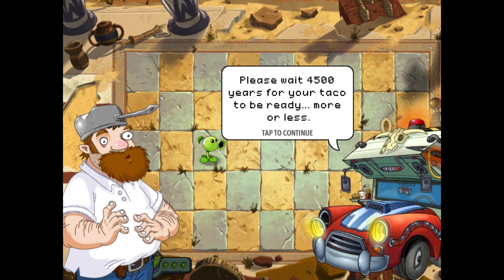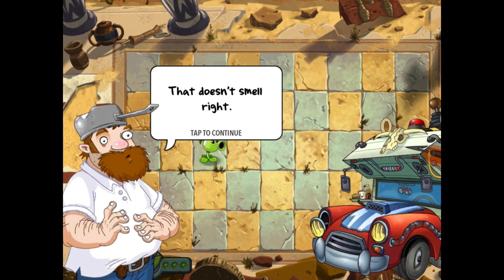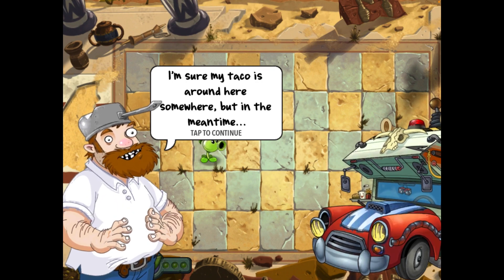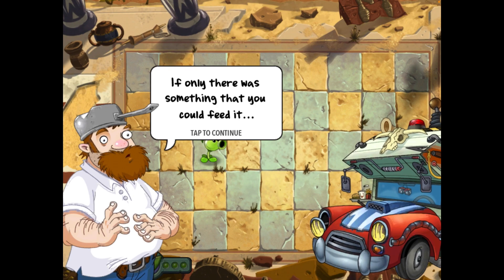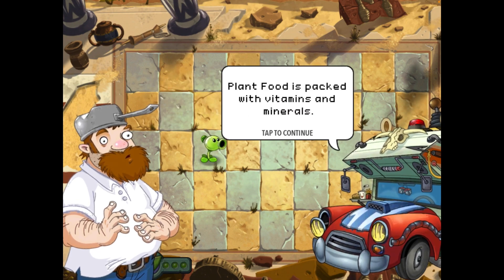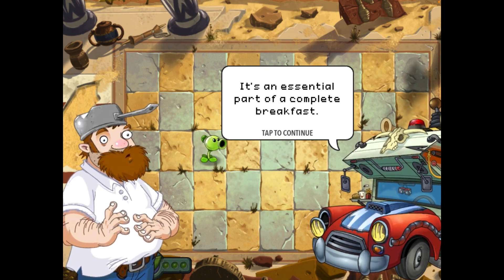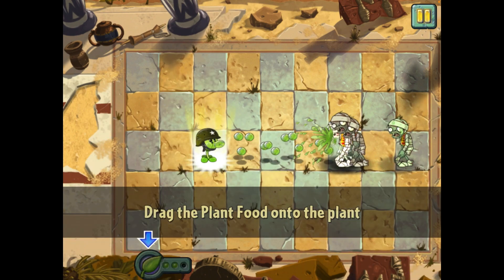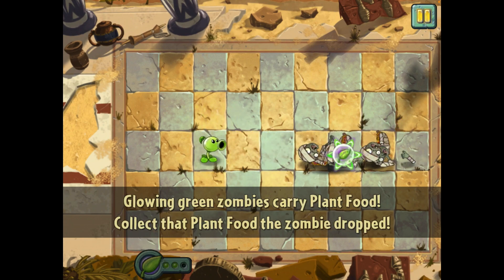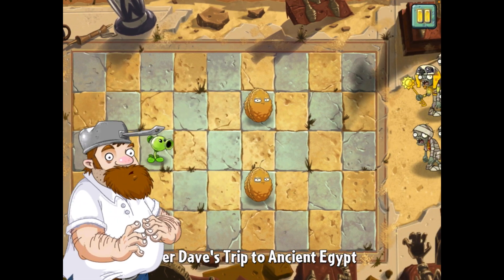Welcome to ancient Egypt. Please wait 4,500 years for your taco to be ready, more or less. That doesn't smell right. I'm sure my taco is around there somewhere, but in the meantime, these plants were meant for planting. Plant food is packed with vitamins and minerals — it's an essential part of a complete breakfast. Drag the plant food onto the plant. Glowing green zombies carry plant food — collect that plant food that it dropped.